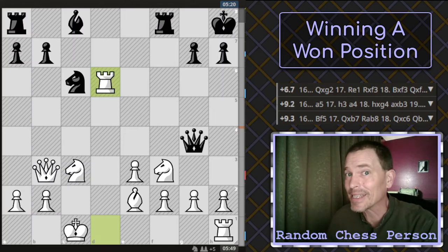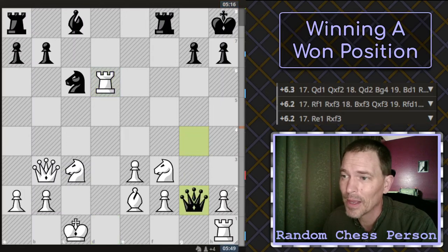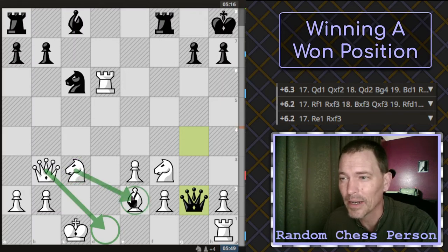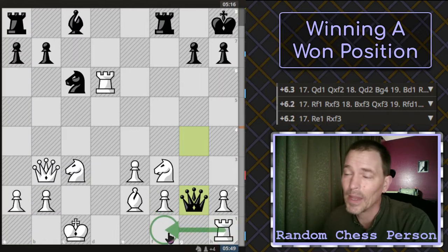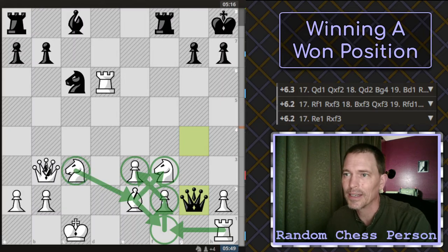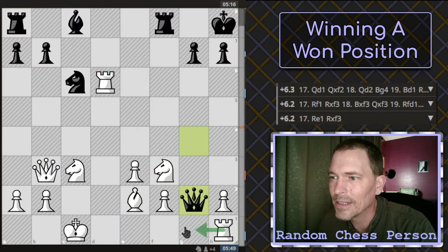Now I'm up a full piece and still up two pawns. But they're about to come in here, and this is where things got bad. There's a really simple answer here according to Stockfish — just put your queen here to protect this bishop, which is also guarding the rook, which is guarding this pawn. But nothing is guarding that pawn. That's why the second engine suggestion is to move the rook to F1. In hindsight that makes sense: it would be guarded by the bishop, which is guarded by the knight, and the rook would guard the pawn chain. So everything's protected.